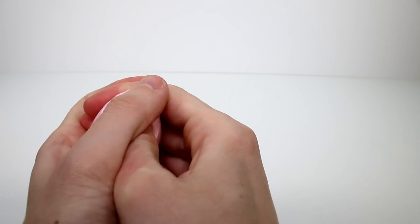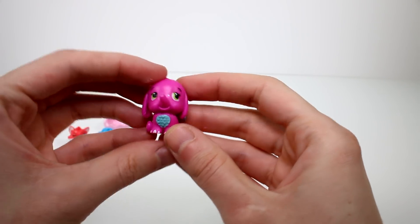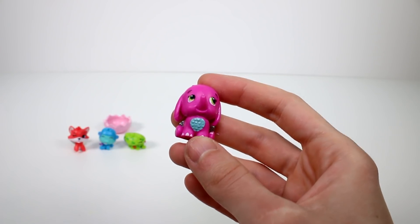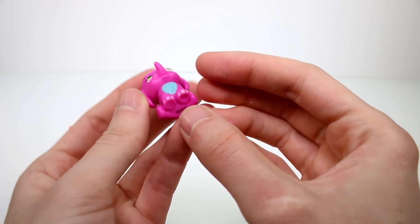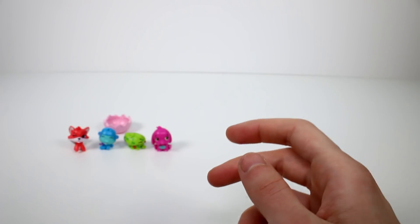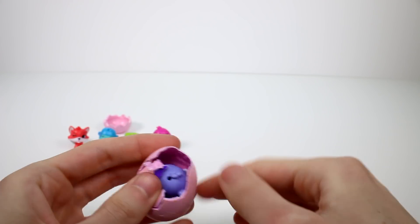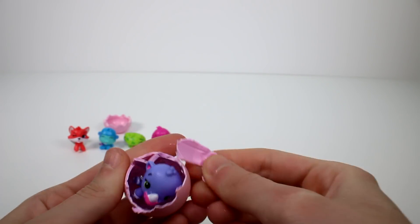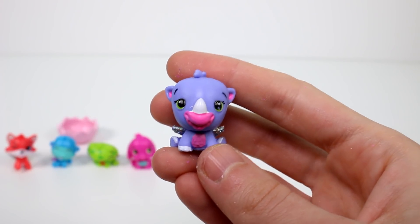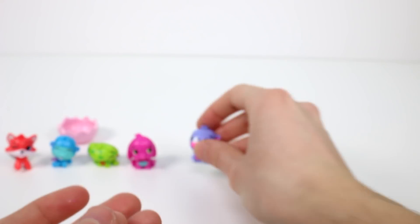Moving on to the next one — we have a cute adorable little elephant. I forgot to mention the speckles; it's definitely yellow from the Savannah. This is Elfly and she's a common. It's funny how some of them have holes in the top of their heads for the bracelet, and other ones don't. The last one for the first pack is also yellow speckled, so I'm assuming it's a Savannah. We have a little rhino — this is Ruby, and she is a common. So adorable.